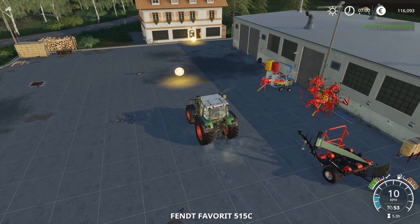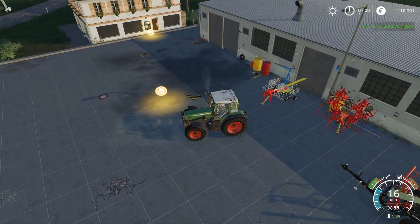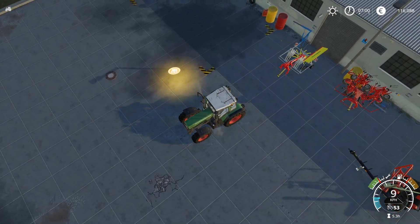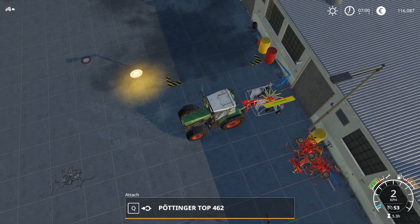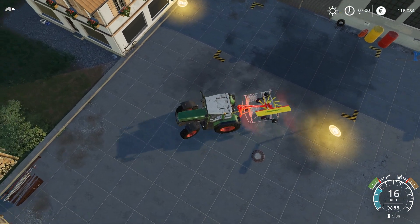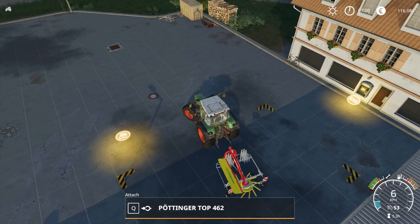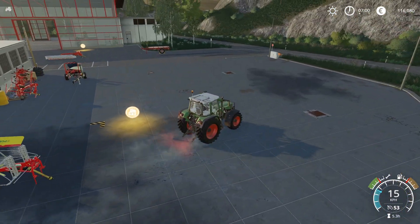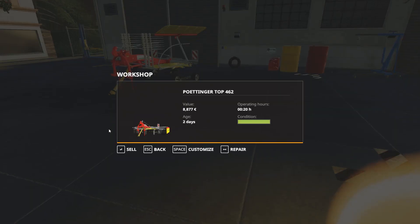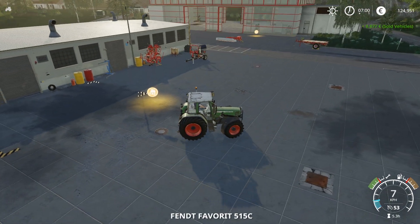We won't be doing any grass work until we get some animals. I really wanted chickens but apparently we're not allowed to have chickens. Also, to DB - I did look at the F1 menu, and unless I'm seriously overlooking the key, I don't see where I can change the type of our flatbed trailer on the fly.